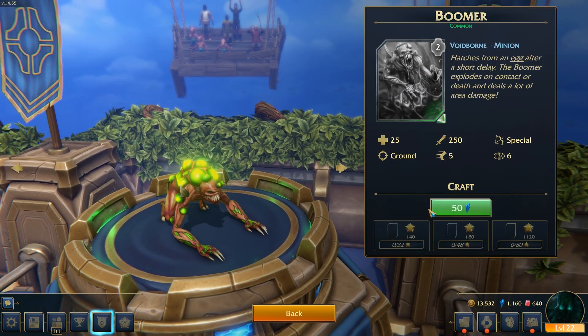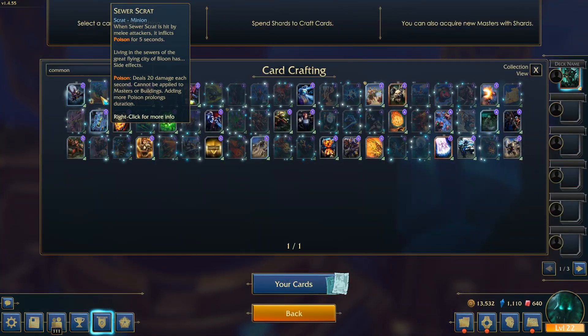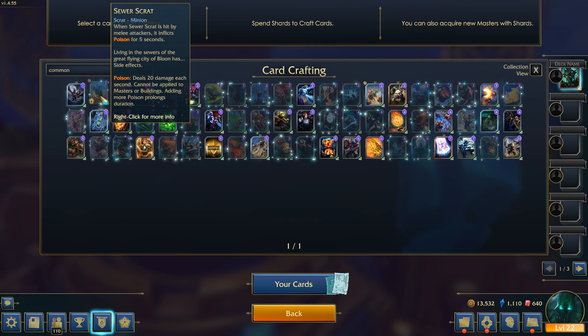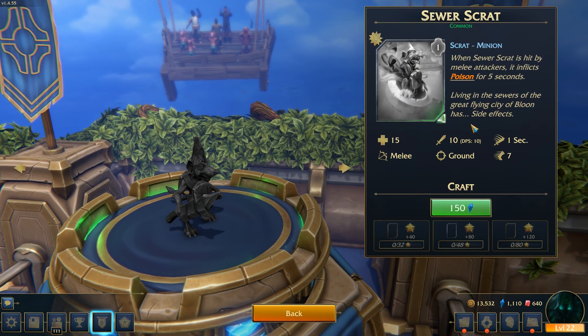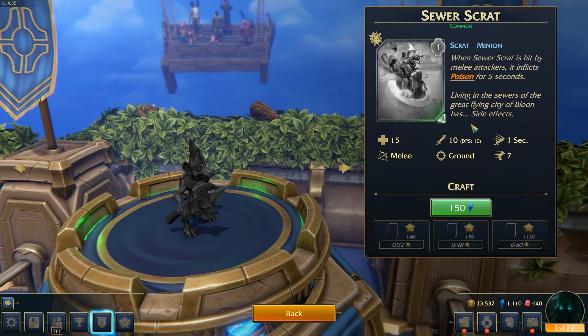For example, the Boomer is 50 shards — click the shards to unlock it. But for the Season ones, some of them are a little bit expensive. For example, this one which is a Summer Rock is 250. The only reason why the Season ones are a little bit higher than the normal is because the devs don't want people to buy them all straight away.